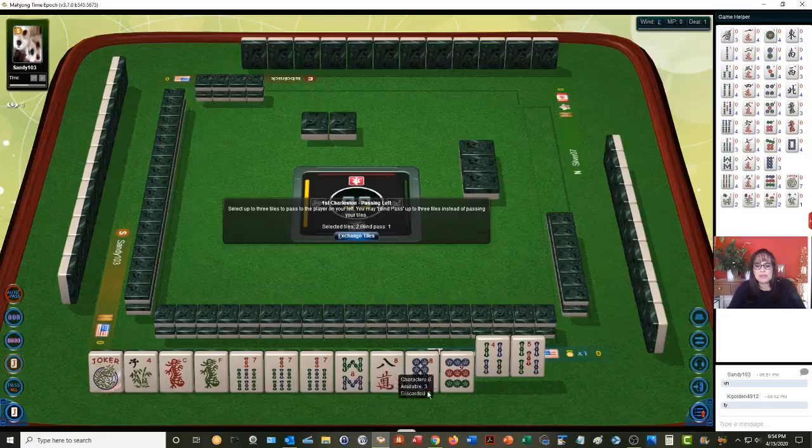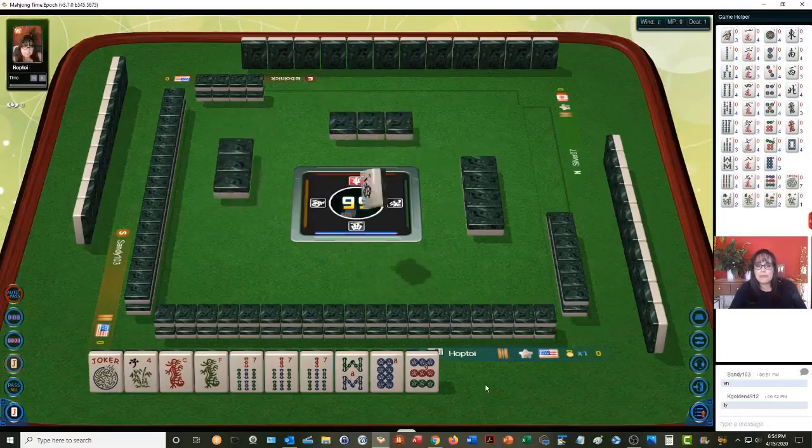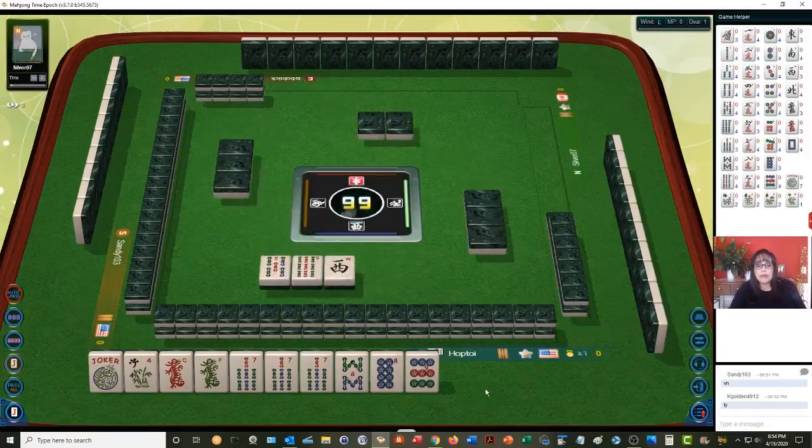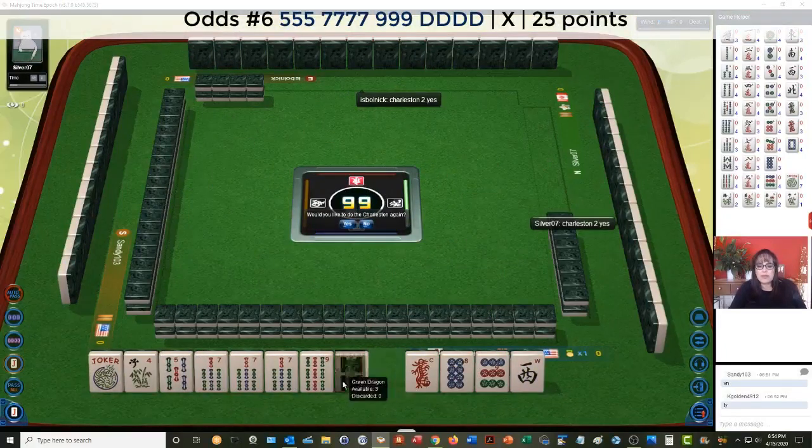Maybe 6-7-8-9. If we can get 6 BAMs, consecutive run. 4-5 in one suit — that's a little bit risky. Let's hope they don't need it. So now we have 5-7-9, no gaps. 5-7-9, no gaps. Let's keep going.